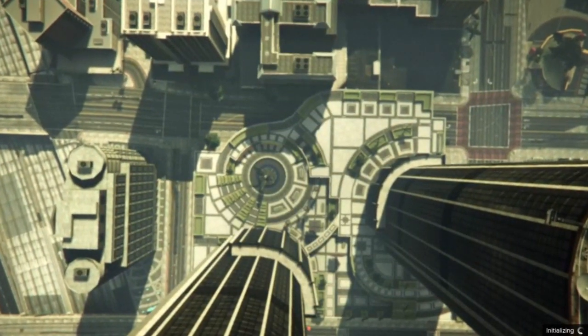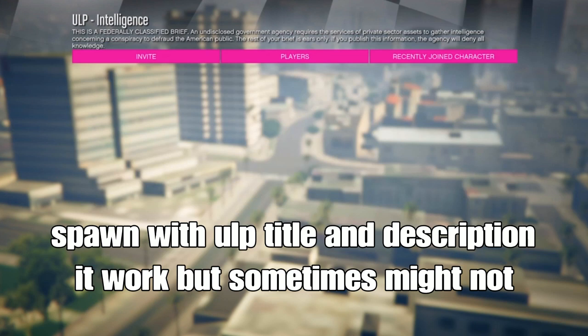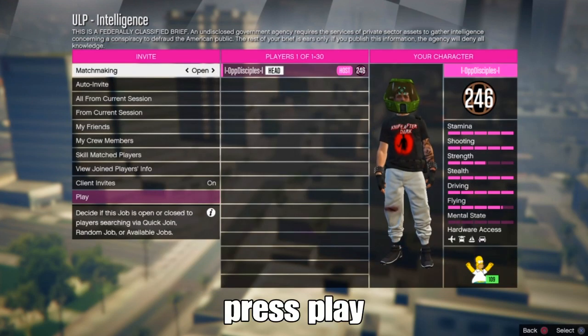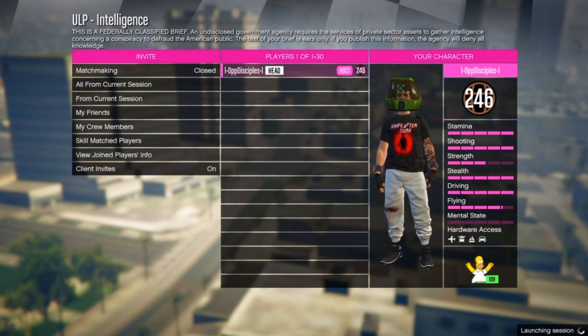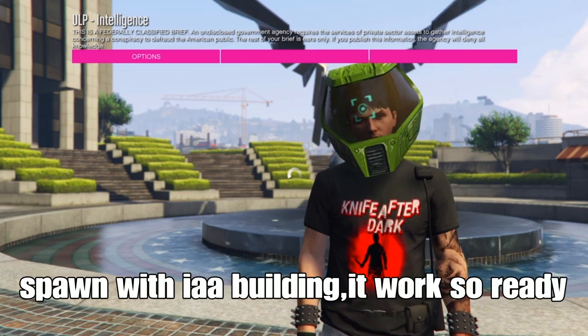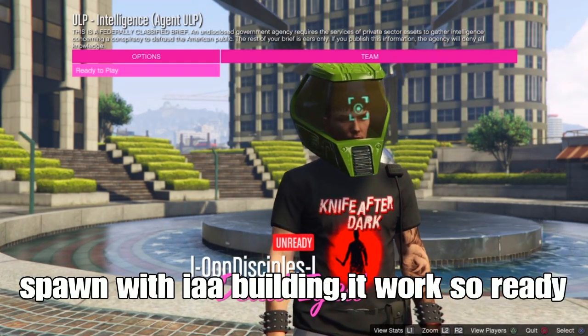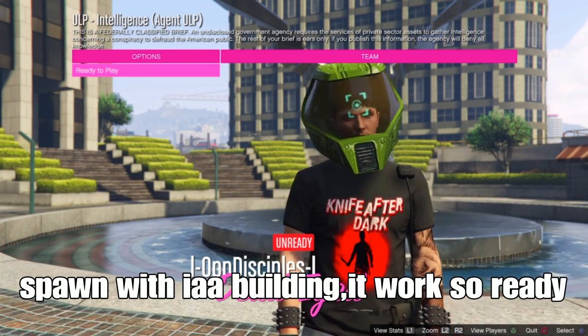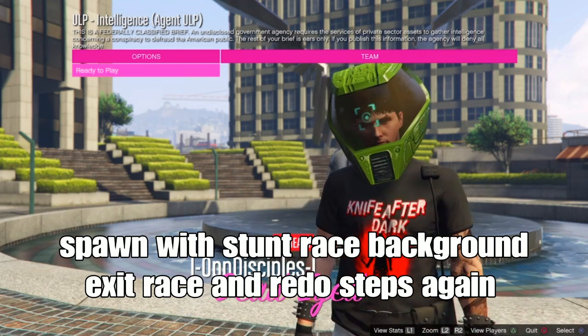You should spawn in the mission with the ULP title and description at the top — that means it works. Sometimes it might not work. If you spawn with the IUP building, that means it works. But if you don't and you spawn with the racing stunt race background, that means it did not work, and you want to exit out of the race and redo the steps again.